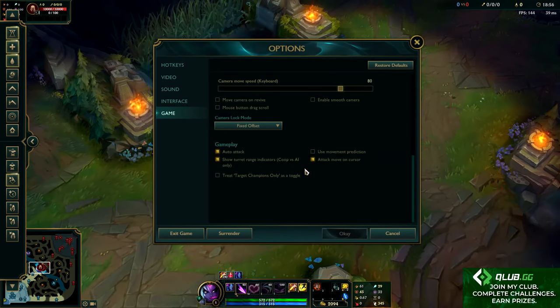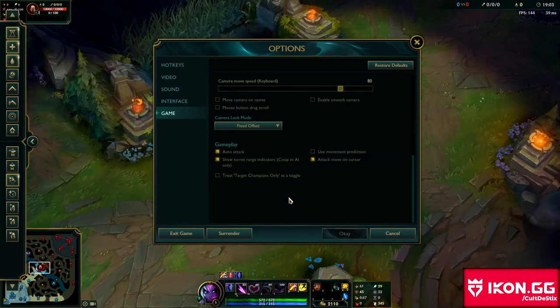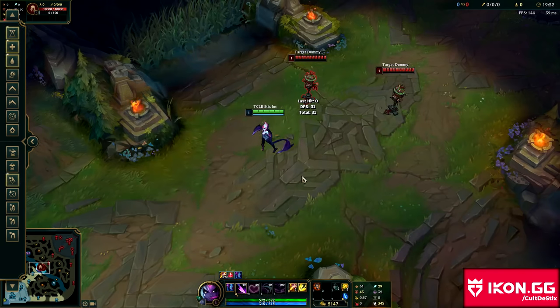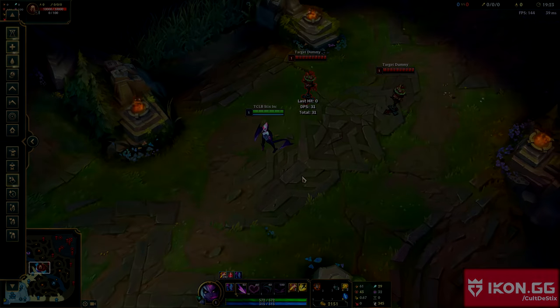And yeah guys, that's pretty much it. I hope these settings help you out. Remember, a lot of settings are just pure preference, but for the specific ones I mentioned — such as attack move on cursor, attack move click, and things like that — I would highly recommend you slowly adapt them and work them into your normal gameplay. That is going to wrap up this video. My name is KingStix, thank you for watching and I'll catch you guys next time.